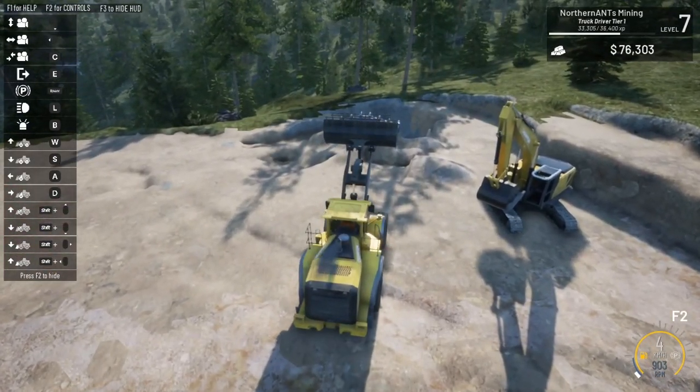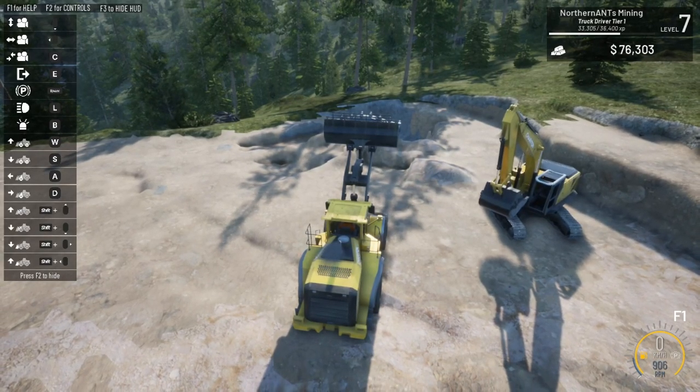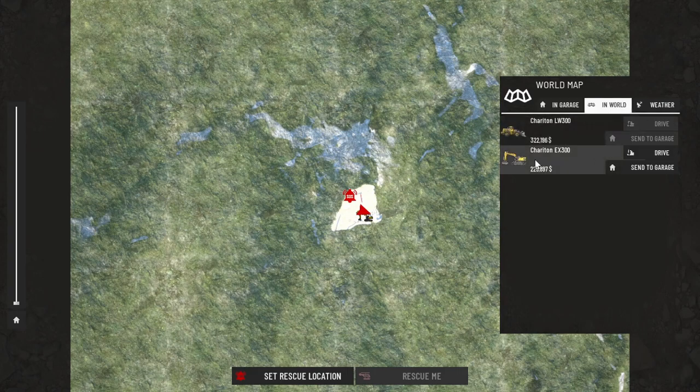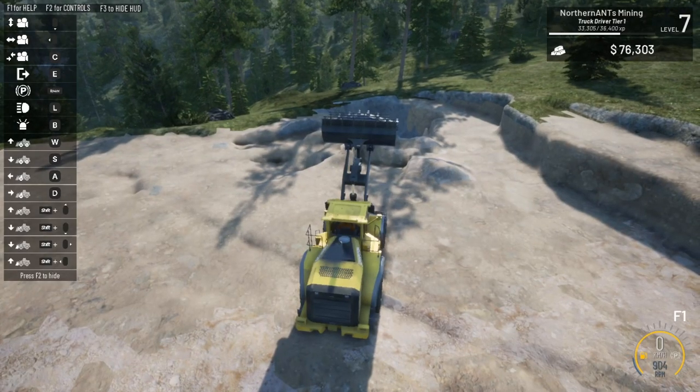I don't think I really need that front loader on the field right now. Let's go to the map, go to the world, and we can take and move this, send this to the garage. So now it's sitting in the garage and it's not taking up space.